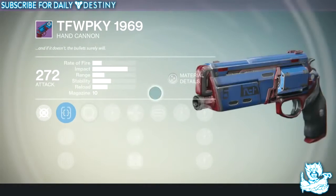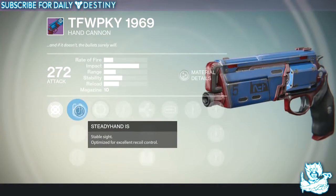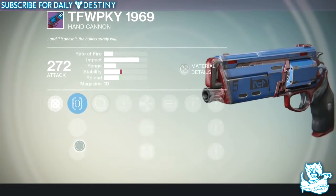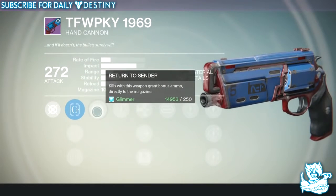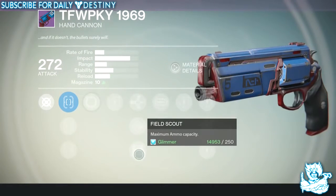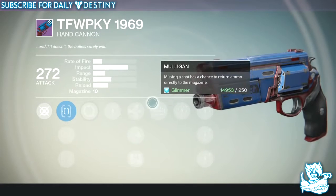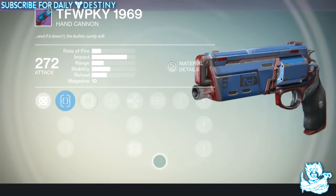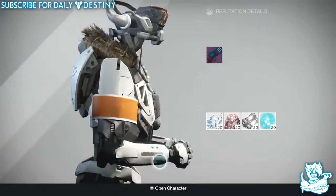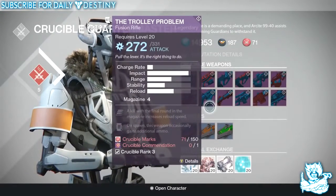Then we've got the TFWPKY 1969, and this is a hand cannon — I love hand cannons. It's got Steady Hand, Short Shot, and Quick Draw sights, plus Return to Sender — kills grant bonus ammo directly into the magazine — five damage upgrades, Armor Piercing Rounds, Flared Magwell, Field Scout, and Mulligan. There's something about hand cannons I always want to try first — that's probably the first thing I'm buying.